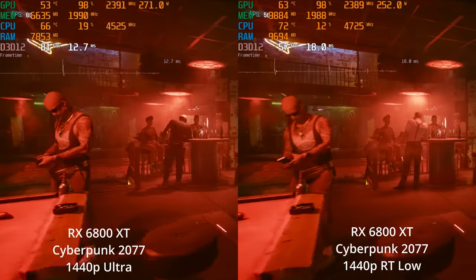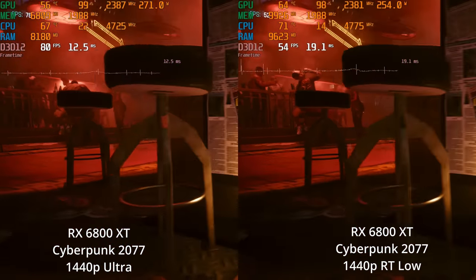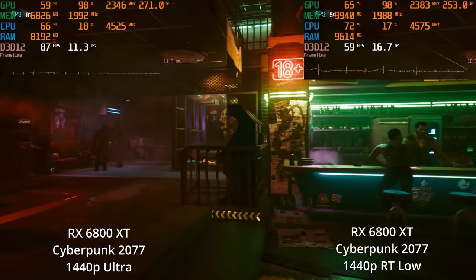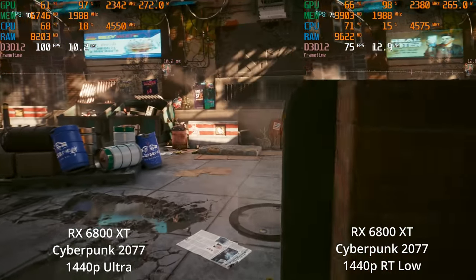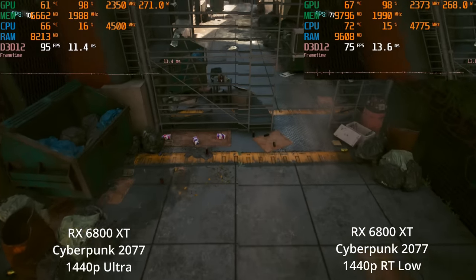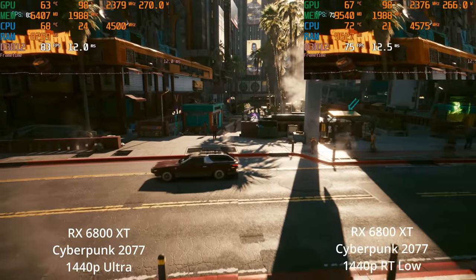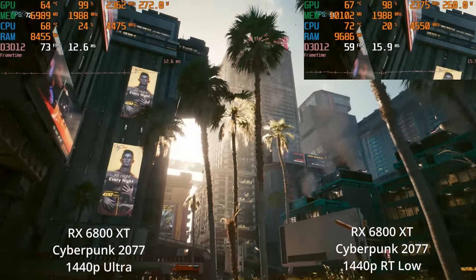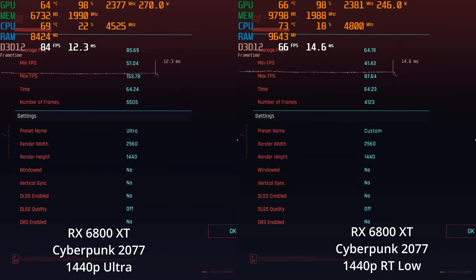Let's go all the way down to the ray tracing low settings. All this does is local shadows — not even sun shadows. The frame rate is actually pretty usable here at native, not using FSR. Look at the bar stools and the people — the shadows they cast are certainly more realistic using ray traced local shadows. But I don't necessarily think they look noticeably better. They look more realistic, but nothing really looked bad on the non-ray traced local shadows. At least we're not having to use FSR at all to get a pretty playable frame rate. We had a 64.19 average. So we can use some low ray tracing, though for me I don't feel like we're gaining enough from the shadows to actually be worth the performance hit.